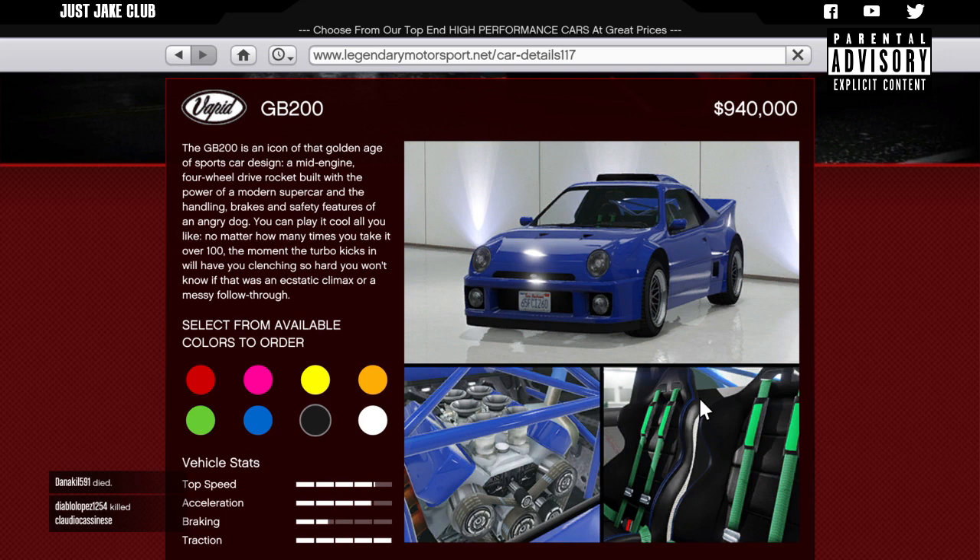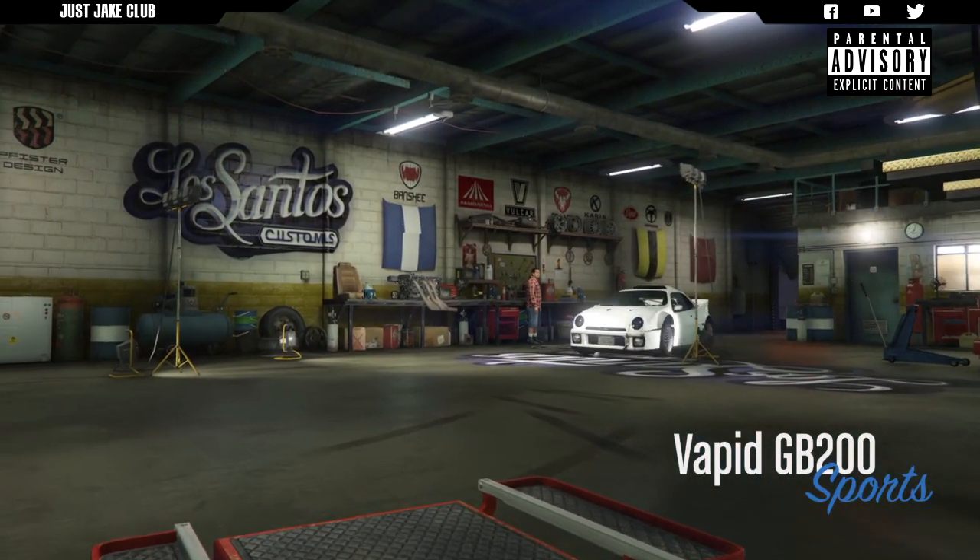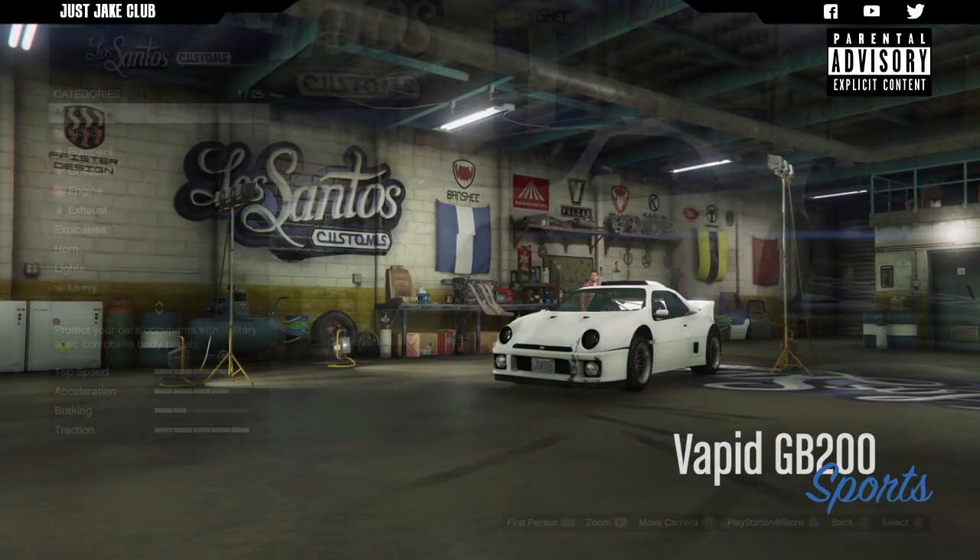The GP200 is going to cost you $940,000, so it is pretty expensive, but just look at it — it looks amazing and it's nothing like what we've already got in the game. If you want to follow this build, go purchase your Vapid GP200 for $940,000, meet me back in LS Customs and we'll see what customizations we can do. As you pull into LS Customs, the Vapid GP200 is in the sports category.